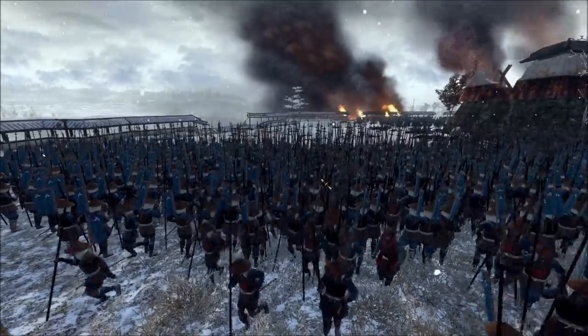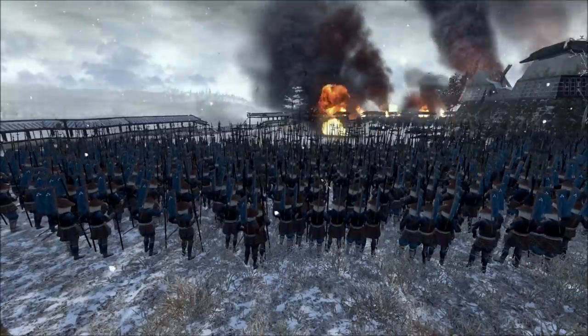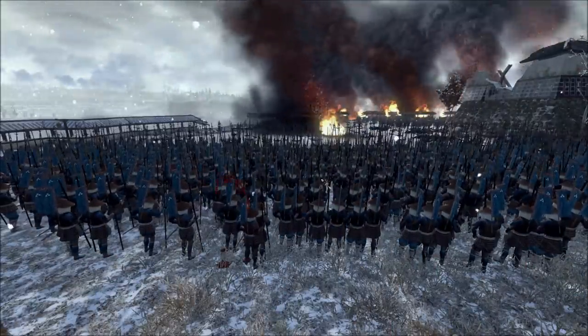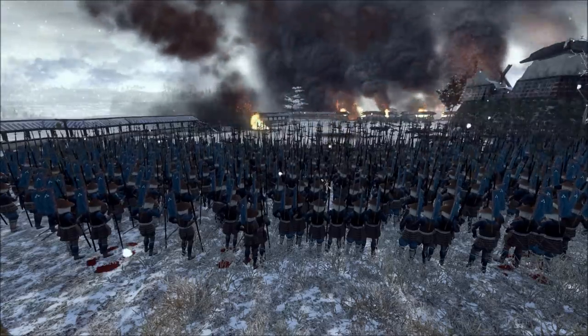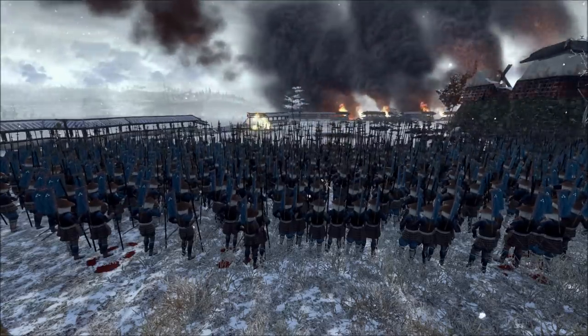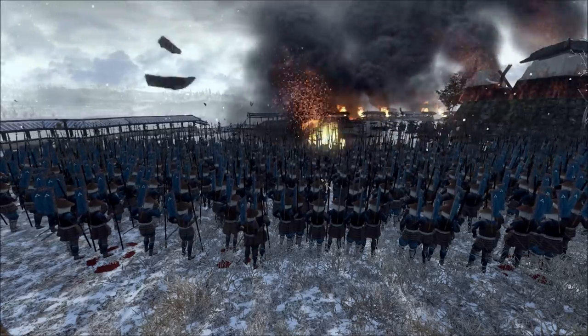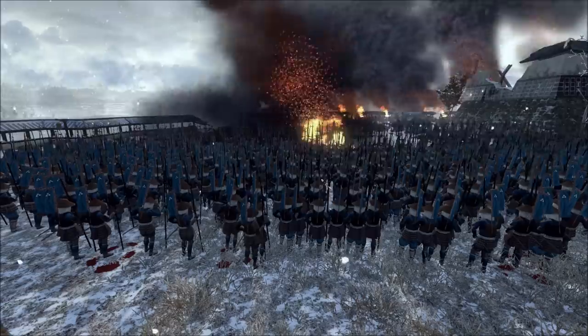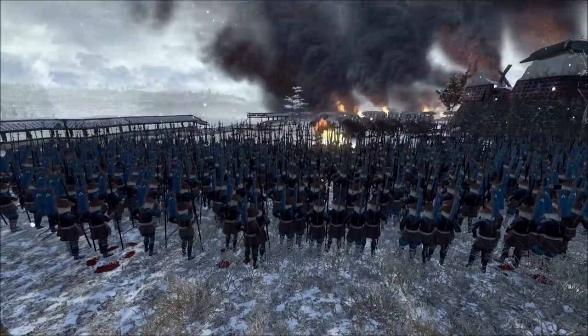So around 1570, Oda Nobunaga, a great power in Kyoto at this time, would press for Ashikaga Yoshiaki to press the daimyo from all around to attend a banquet. He would even have Yoshikage Asakura invited, who was once a great power in Kyoto before Oda came and kicked him out. He refused to attend, and he was also the one who had refused to help Yoshiaki in the past.